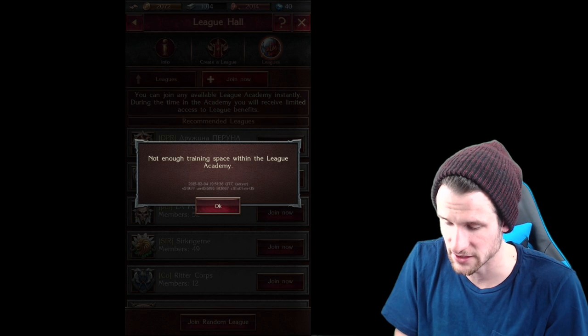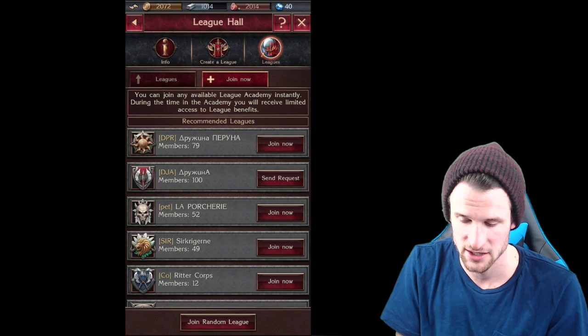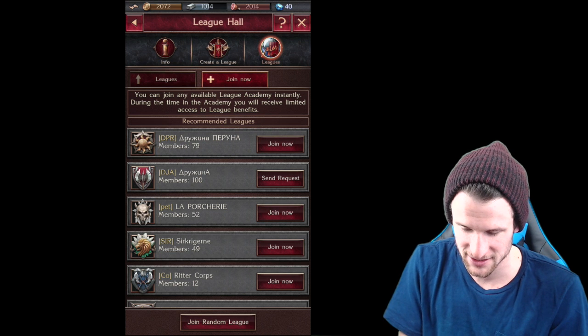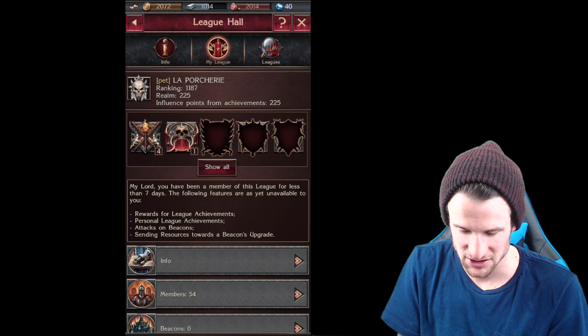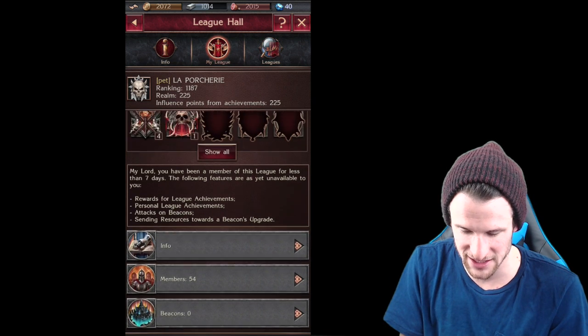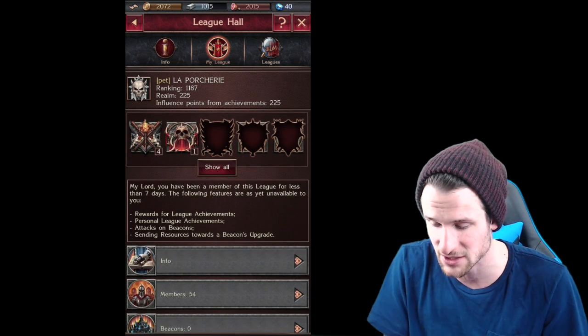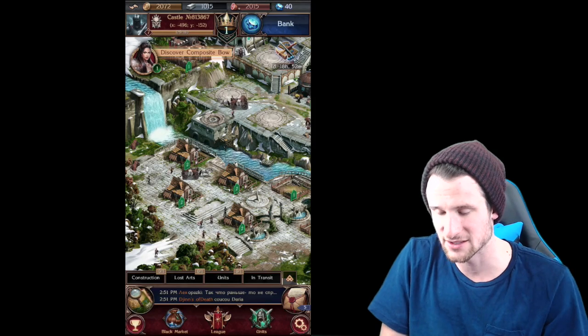You can join a league, which is cool. The league hall is where you may unite to fight under the banner of an existing league. I joined this random league — I'll have to do a little more diving into it and figure out exactly what goes into leagues. That's what's cool about these games at the beginning — you always kind of get to learn them.